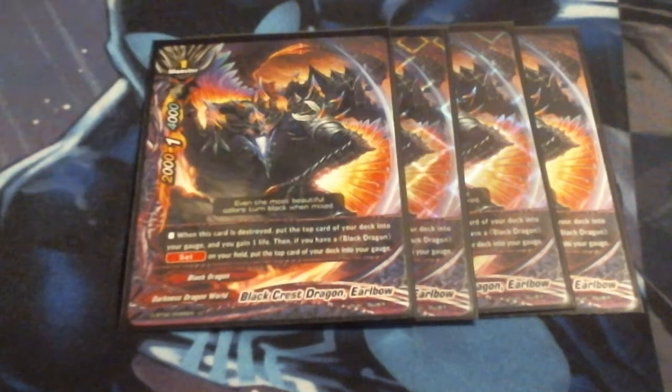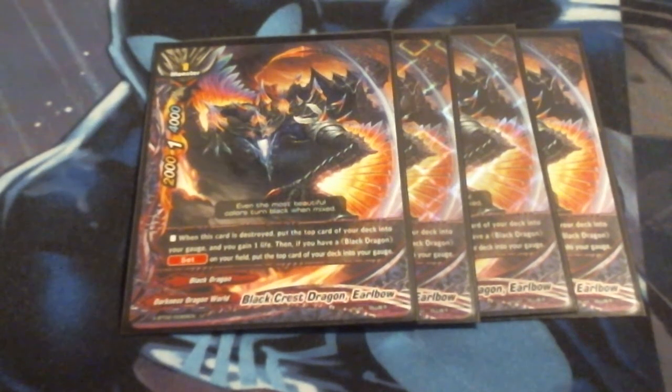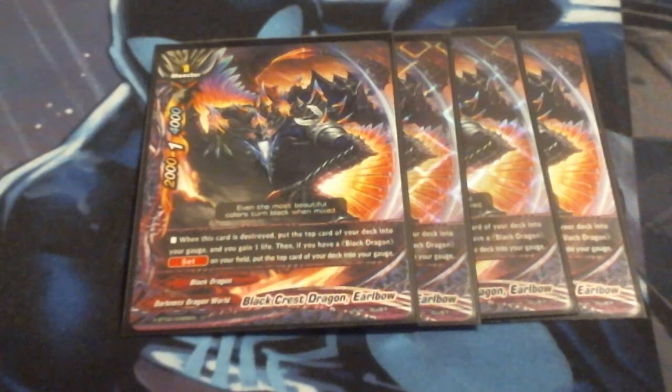Next up, we're running four copies of Airbow. He's really an MVP in the deck. He's a 2-1-4. A lot of the numbers we're looking at now are 5s and 6s very easily in this meta, so he can't exactly block an attack like we used to. When he's destroyed, I can put the top card of my deck into my gauge and gain a life. And if I have a Black Dragon set spell on my field, I can gauge a second card. So he can essentially give me two gauge and a life just for being destroyed.